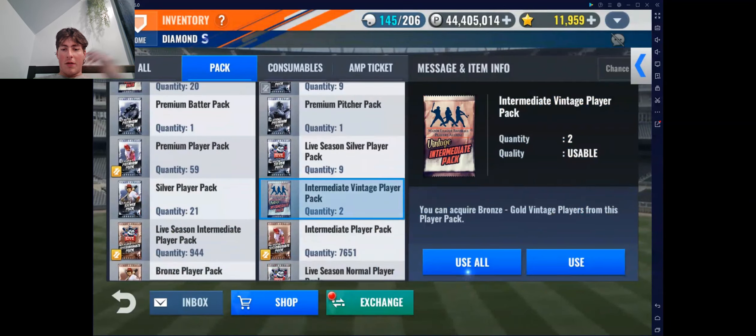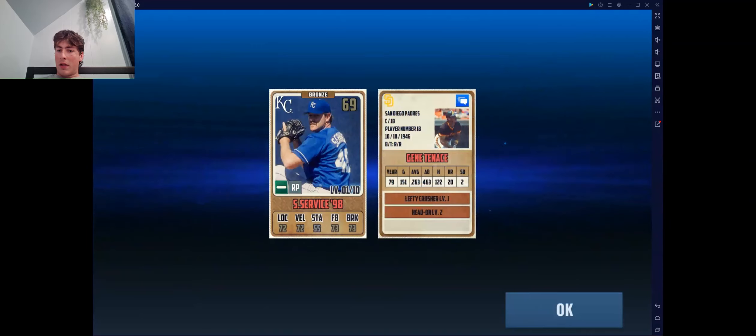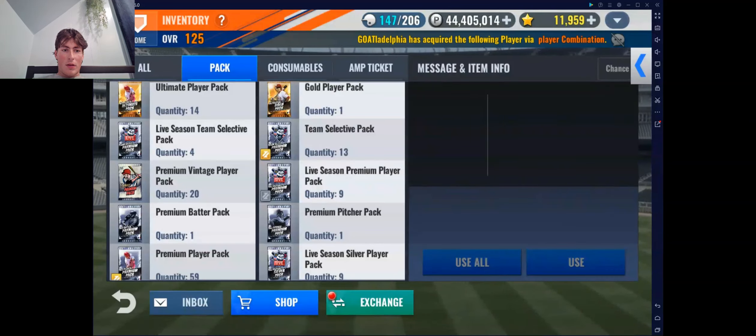We've got two intermediate vintage player packs to open up first. We pull the new Scout Service and Glenn Jean Tennis. Now we've got 20 premium vintage packs, and of course we have the odds up and ready. 20 premium vintage packs - let's get ready to see what we get.